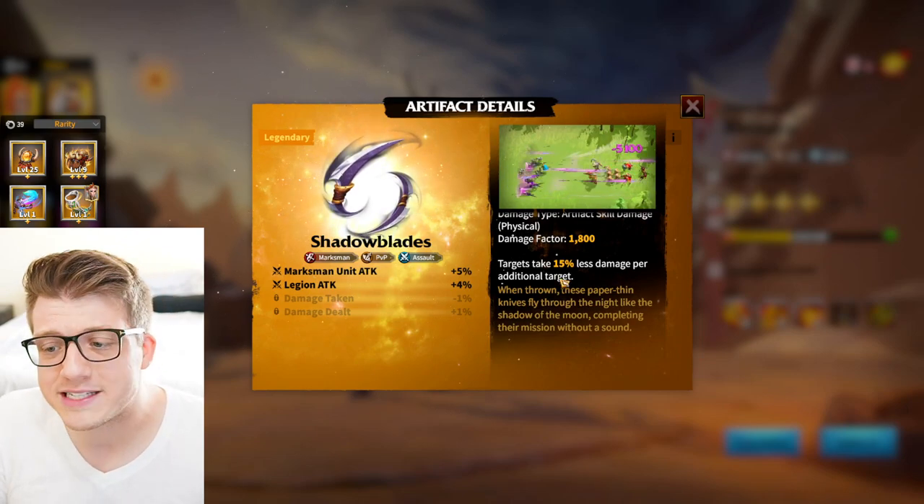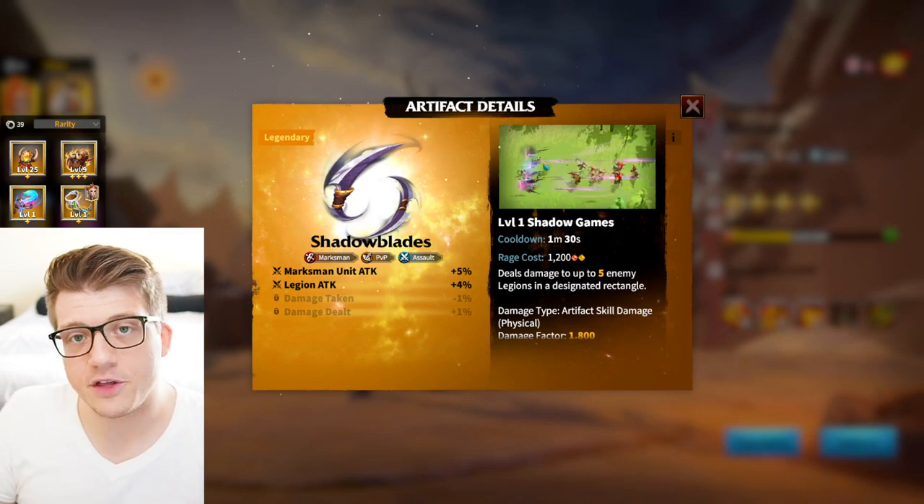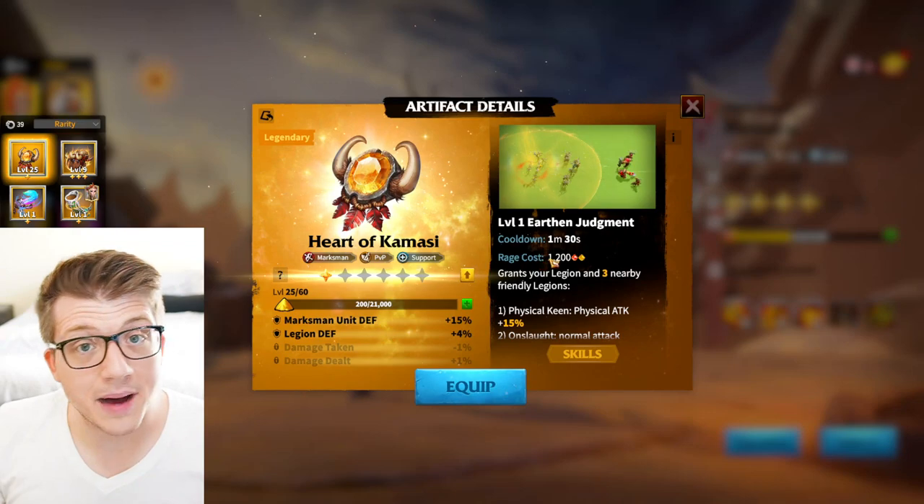Targets take 15% less damage per additional target — typically most AoE in the game has this downside — but overall it's massive AoE. Definitely the first marksman artifact we want to talk about.